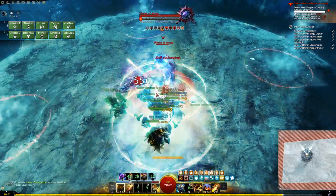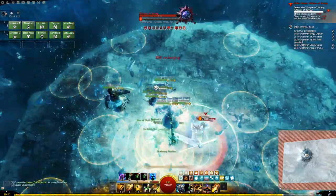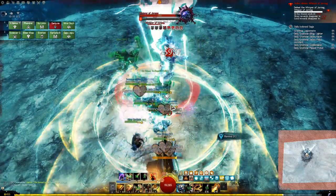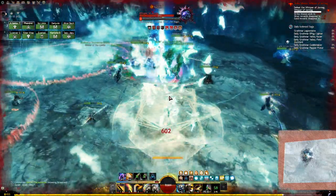The first of the IBS 5 is the Whisper of Jormag. Whilst this boss is a step up in difficulty, if you know 3 mechanics you know enough to survive. When the fight starts, the boss will knock everyone up in the air — you can negate the fall damage by gliding for a second, so hit spacebar, glide, and then jump down.